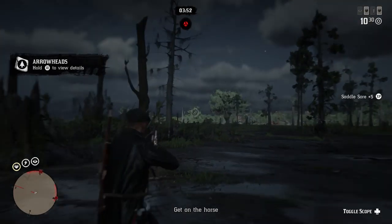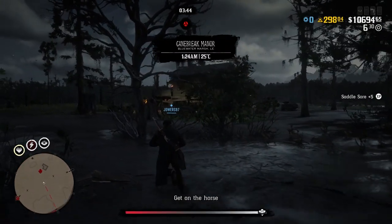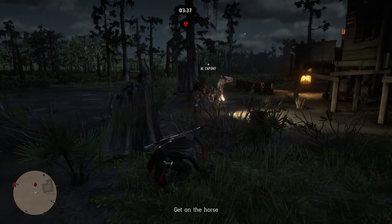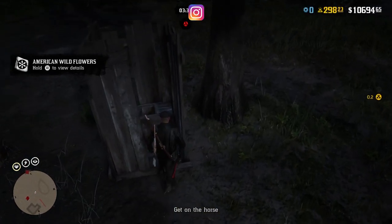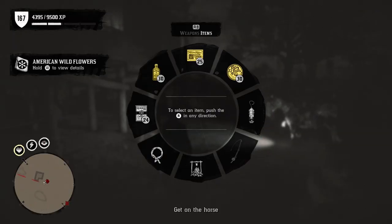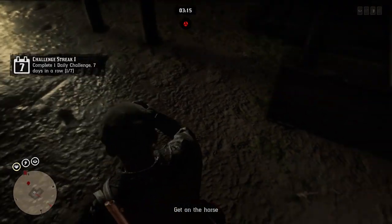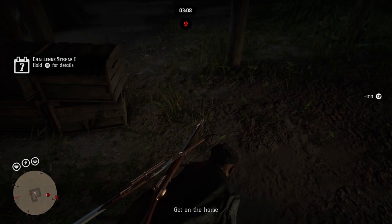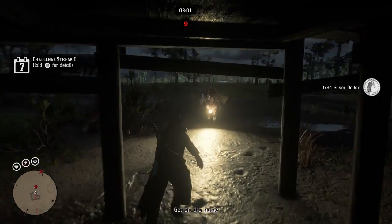Instead of just picking up the bounty and bringing them straight back, what I normally do is pick up the bounty and then go do a bit of hunting, or pull out my metal detector to find as many collectibles as possible — if you're ranked high enough to buy one, definitely do it. When the timer gets down to the last couple of minutes I start heading to the sheriff's office and deliver the bounty within the last 30 seconds, maximizing money, gold, and XP. On top of that I can then go to Madame Nazar to sell collectibles, go to camp to give Cripps animal parts, or go to the butcher — making money through multiple roles at once.